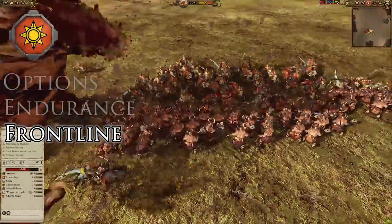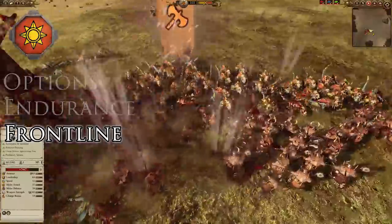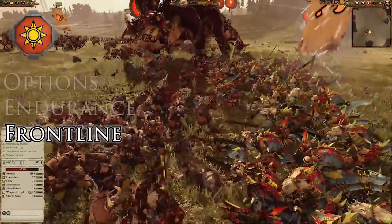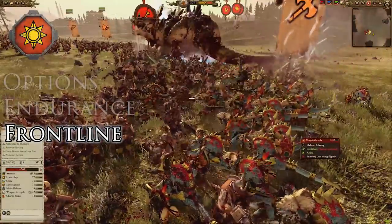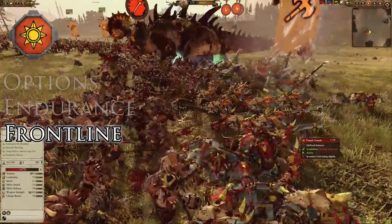Counter the tough frontlines of the Lizardmen by bringing tough ones of your own. You don't have to bring the most expensive units — you could bring a cheap armor-piercing unit and mix it in with monstrous infantry like Trolls with their armor piercing. That combo could be more versatile, but may be riskier because you have less leadership, and leadership is one of the most important things for a frontline when facing the Lizardmen.